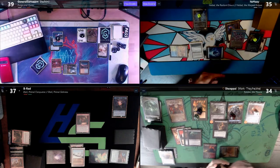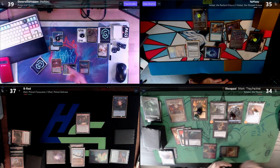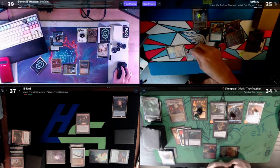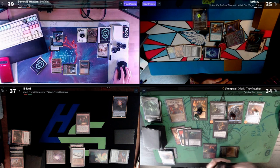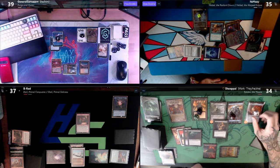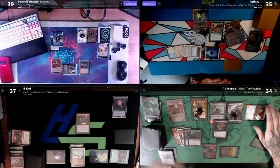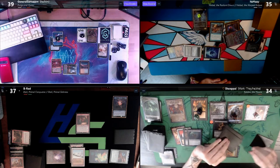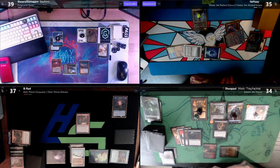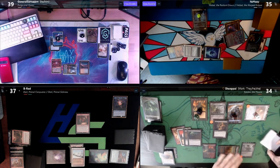I want to respond to Viscera Seer. I only need to use two mana with the reduction of two, so I have one floating. I'd like to cast Capsize paying for buyback, targeting Rakdos. Fish trigger. Actually, that'll be four mana total. Capsize returns it to hand — yep. In response, I'm going to activate the One Ring — there's also a Bowmasters trigger. I'm going to activate the One Ring to draw two. Rakdos will get returned to hand.